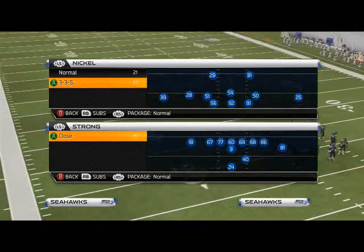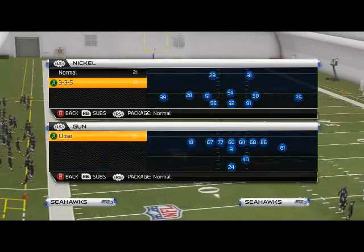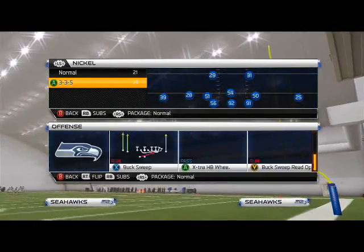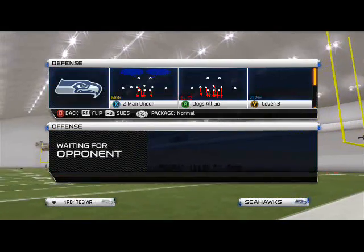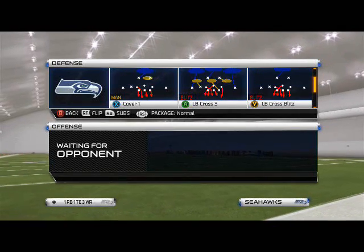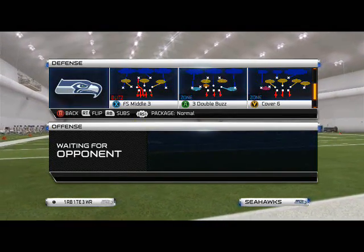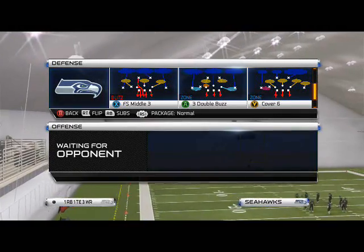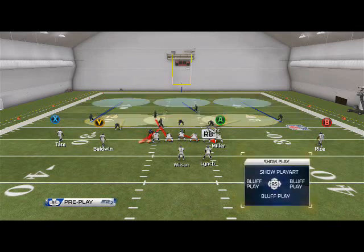What's up man, 25 gamers. In today's video we're going to be going over some more pressure out of the Nickel 335 formation. We're going to pop into the Gun Normal and call HB Will for Nickel Normal. The play we're going to look at today is actually one of my favorite plays to run out of this scheme — it's the Free Safety Middle Three. I love it because there's really no setup to it.